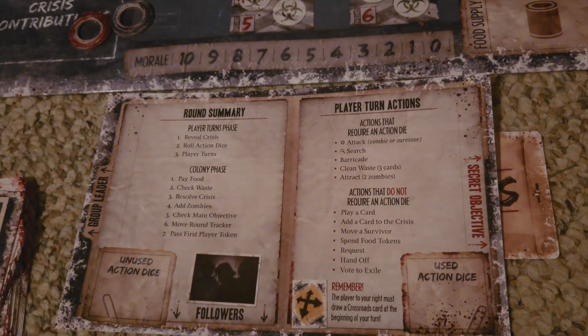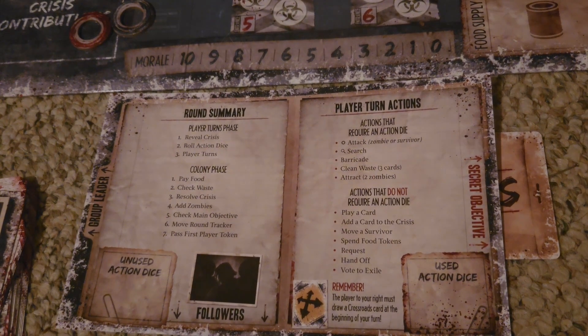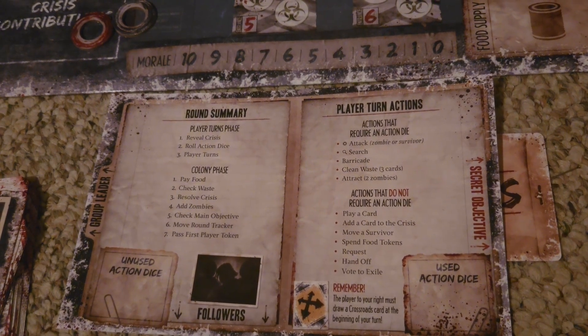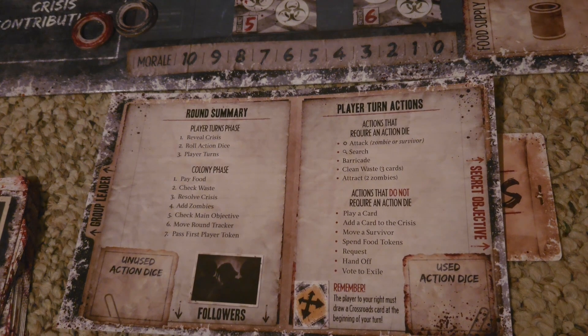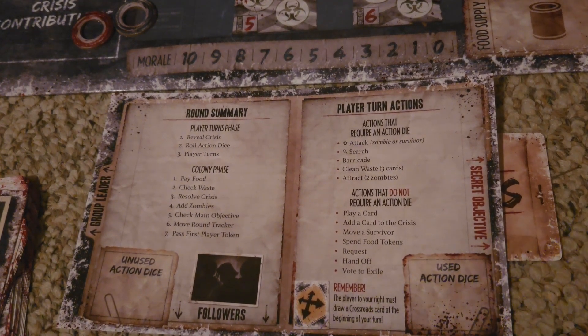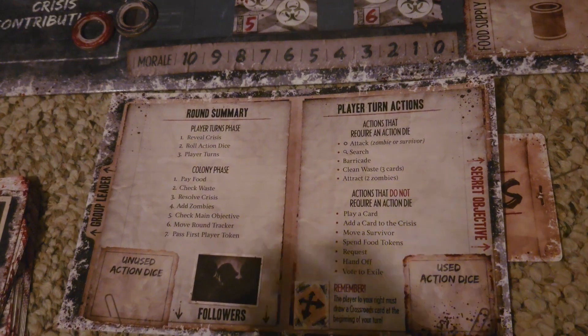When it comes to the individual playmat that you will have sitting in front of you as your reference, the first thing is that you're going to take your secret objective card and slot it face down under the secret objective slot. You can claim your secret objective to be anything that you wish, but you cannot show other players your secret objective card.